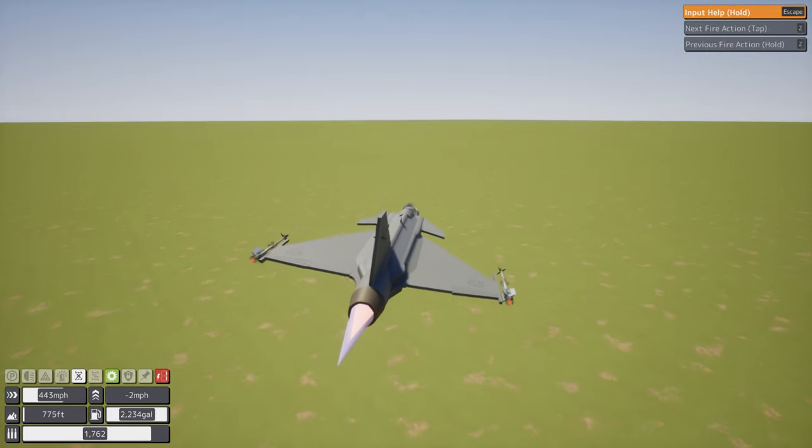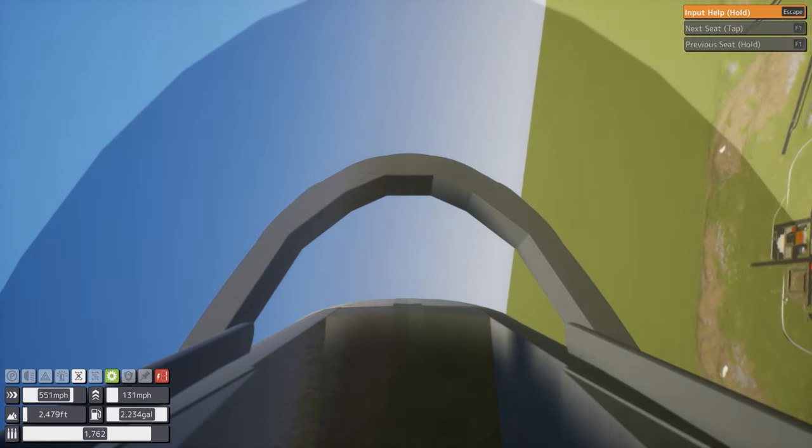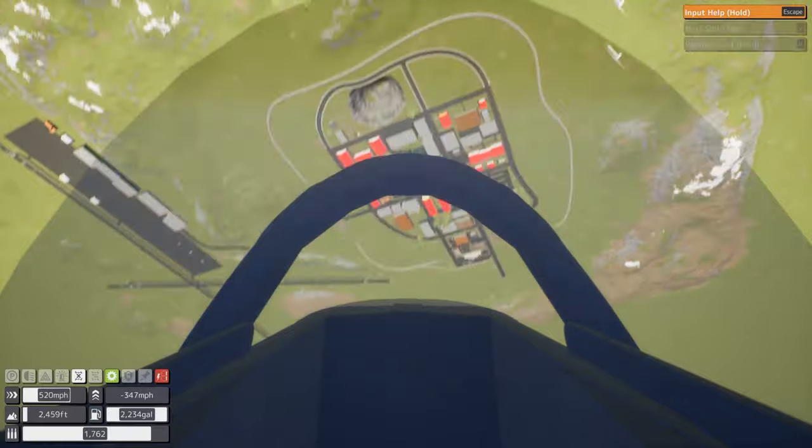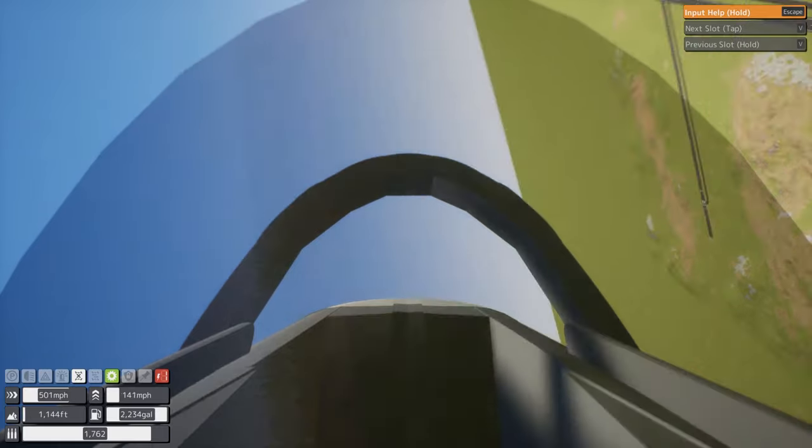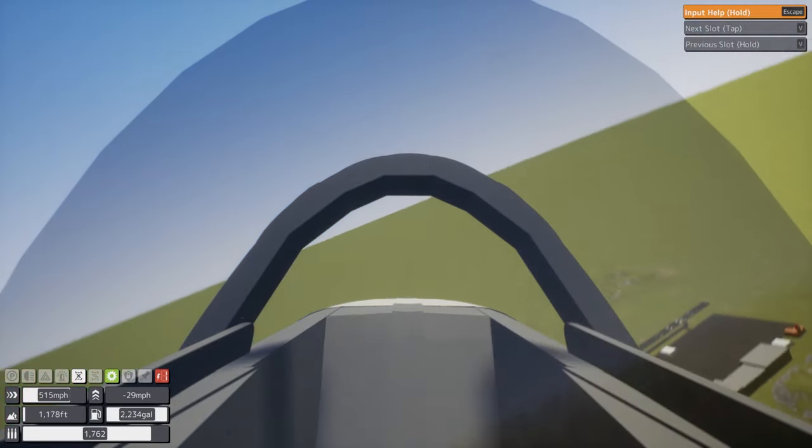Let's get into the cockpit, right? And we're flying with the mouse. Oh, we're fast. Let's see if we can... Oh, this is like a little place. There aren't any good buildings to blow up here. Let's go to another map.